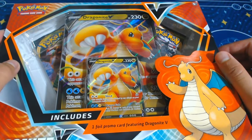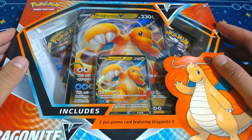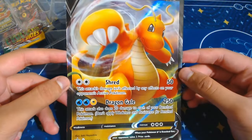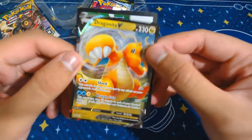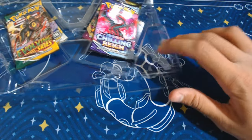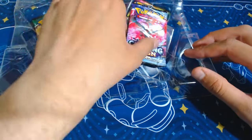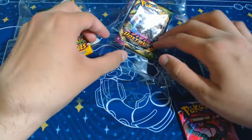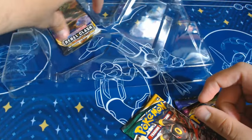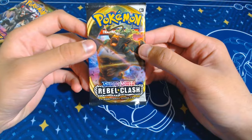We have this Dragonite V Blister Box - I don't know when I picked it up but Dragonite's pretty cool. Let's see what's inside. There's the promo card, code card, and you get an Evolving Skies with this - that must have been why I picked it up. We got Chilling Rain, Vivid Voltage, Evolving Skies, and Rebel Clash. That's pretty cool. Let's start with Rebel Clash - this is another set I've never opened.